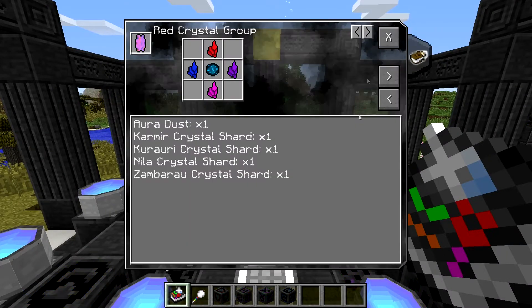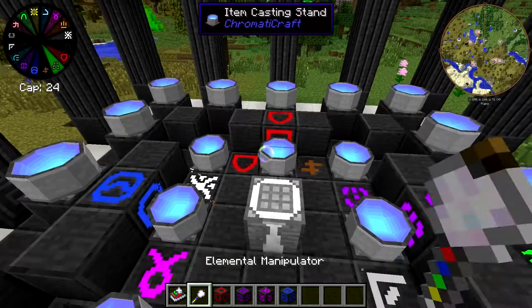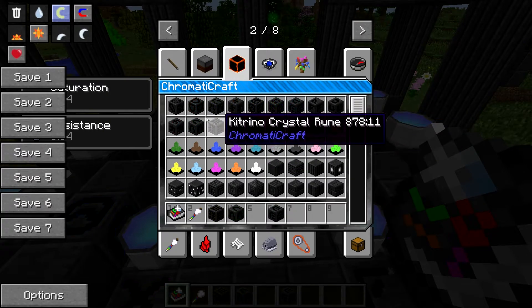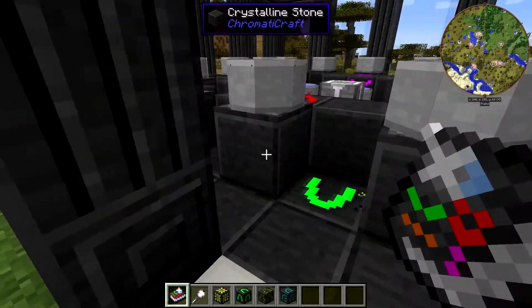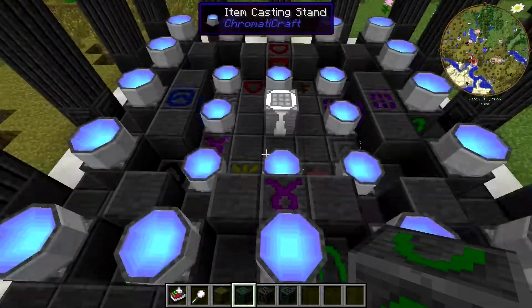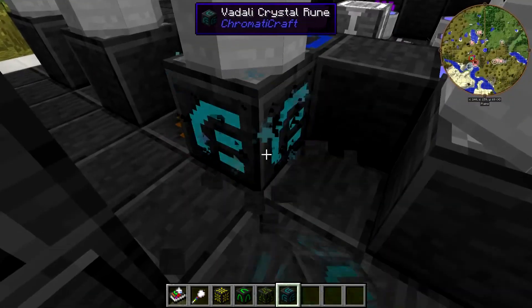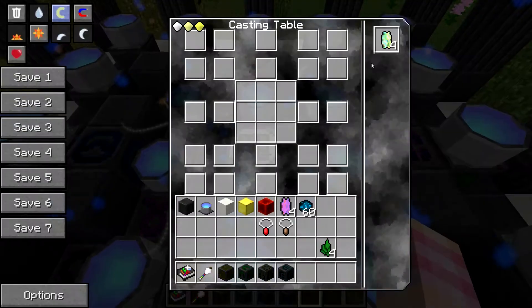Now we need to place the runes — pretty standard stuff if you've been doing this a while. It's exactly the same thing, but this time they need to be four away. We grab the yellow, the light green, Vidali, and Kajani. Yellow at the top — one, two, three, four — goes underneath this item casting stand. Azvesti on this side, which is already there from a previous cast. Kajani goes there and Vidali goes here. Now we can go ahead and craft ourselves a green crystal group. We have ourselves a green crystal group!